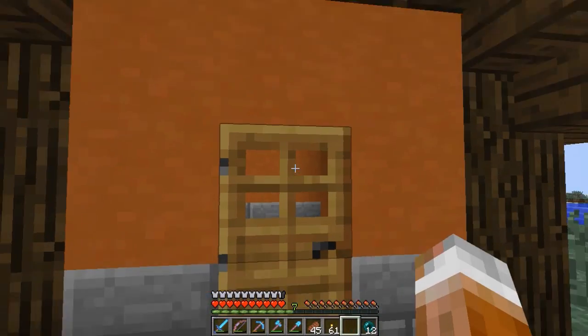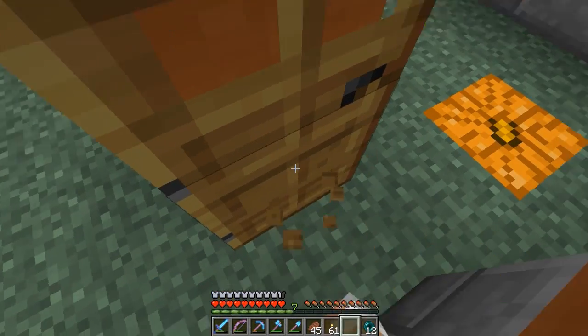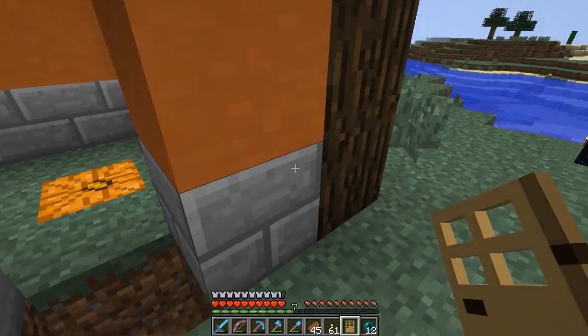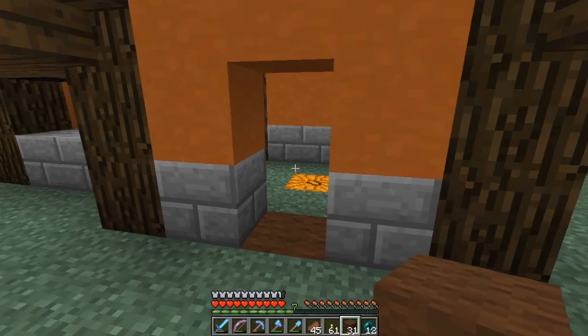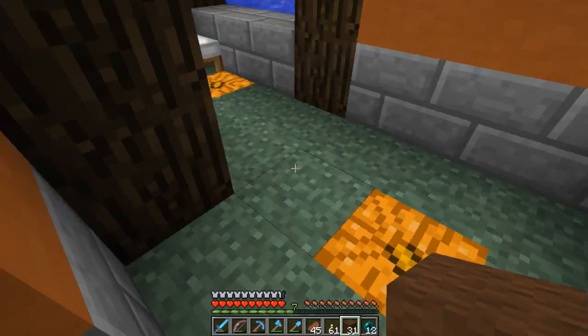We've got to have a door. Door done — it opens, it shuts, it does what a door should do. Let's get the floor worked out first. We've got brown. Why brown? Well, like I said before, it's going to be like an earthy type of build.